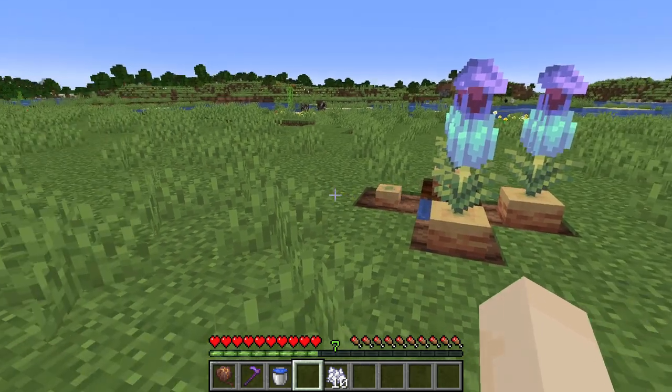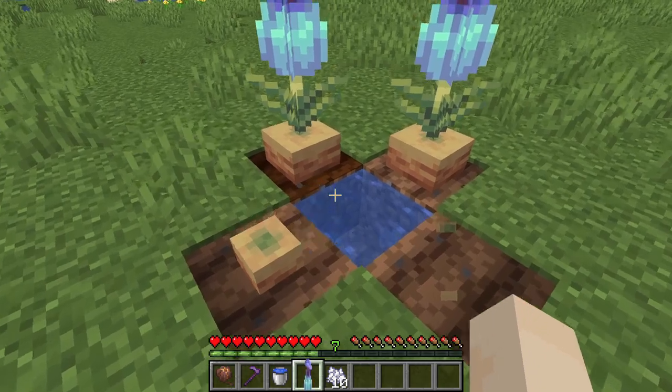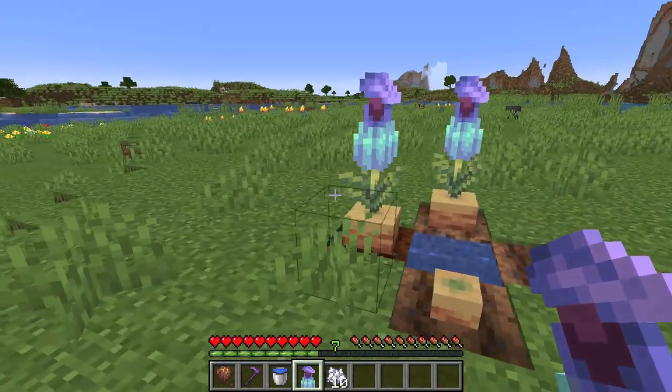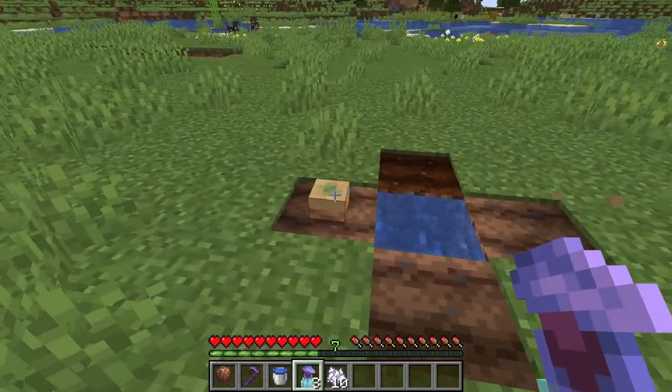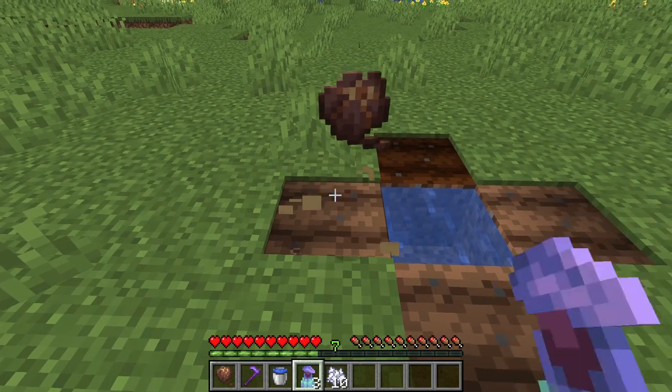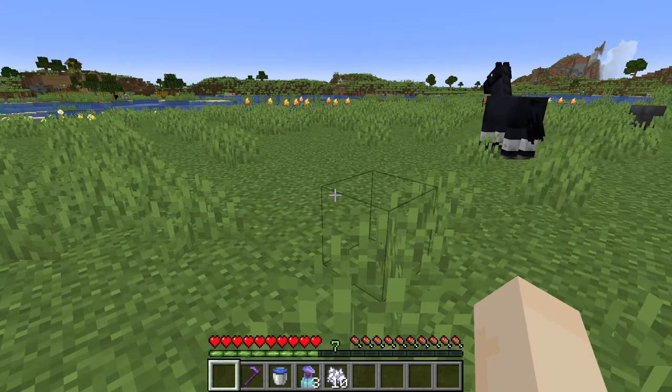To pick a Pitcher Plant, you need to use your hand or any tool and just hit a fully grown Pitcher Plant. And as you can see, that's what you get. But if you break a partially grown one, you just get the pod back.